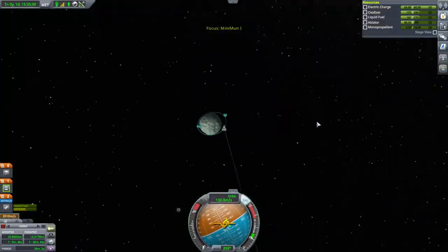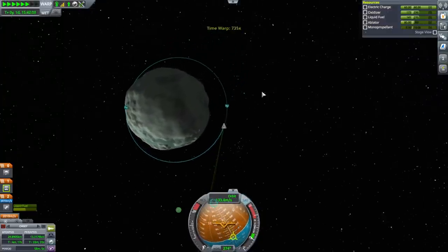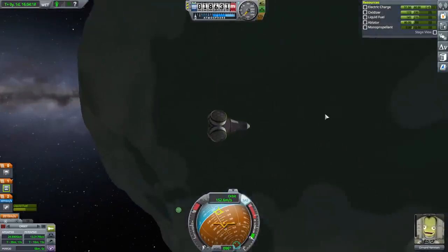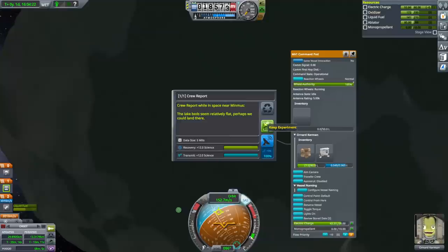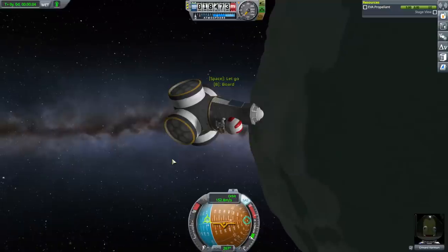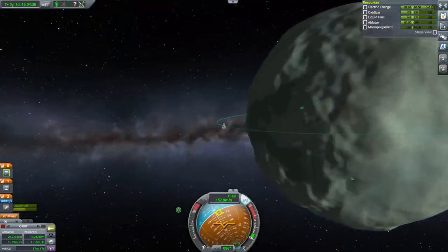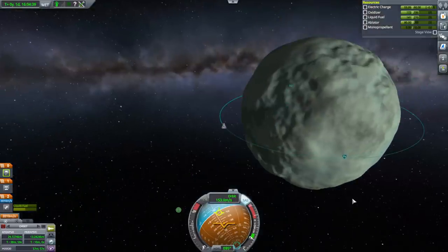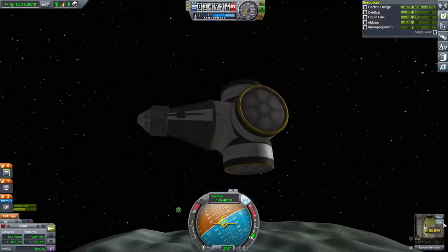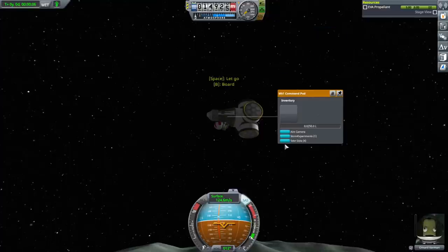I just want most of my orbit to be close to Minmus. I think this end is too high right now, but this side should be okay. So right now we can do: crew report close to Minmus, or near Minmus — and EVA report, EVA report in the Grater Flats. I'm not going to exhaust the options there.